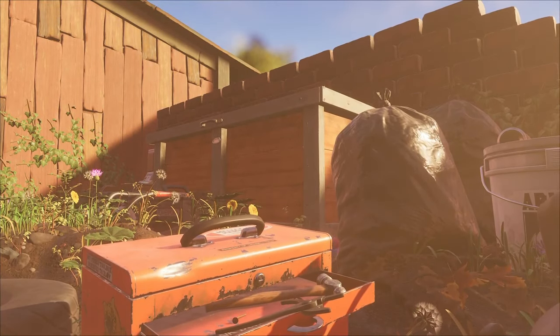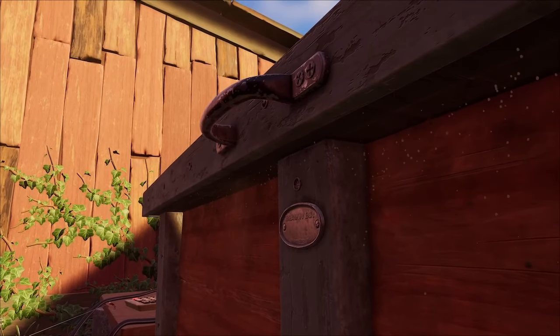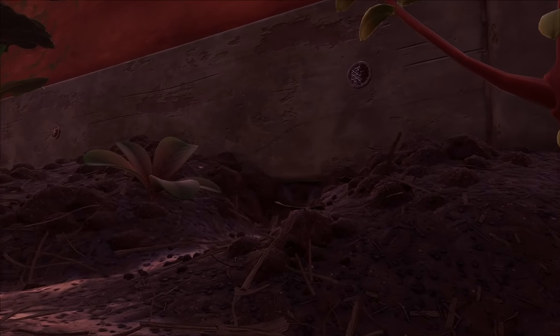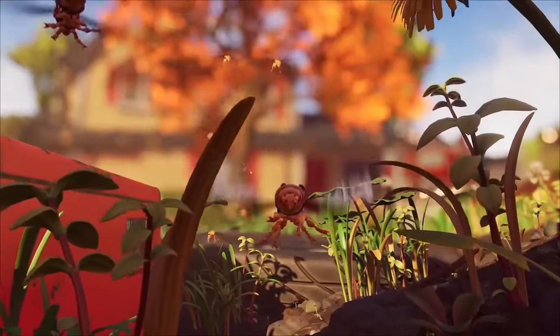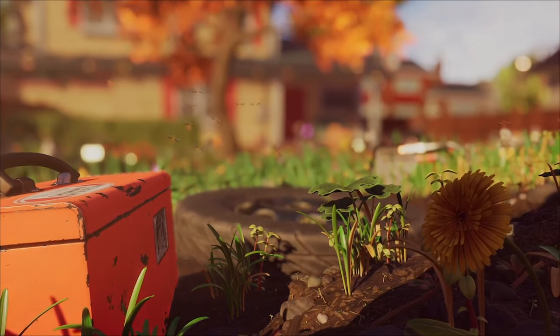Following that, the next time you go to sleep you'll see a cutscene. Now the Brawny Boy Bin is open and we have access to it, but a bunch of wasps have also been released around the yard, so you'll find them in places where they weren't before.